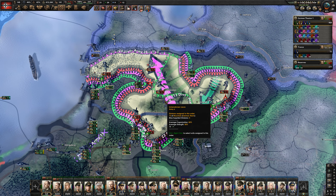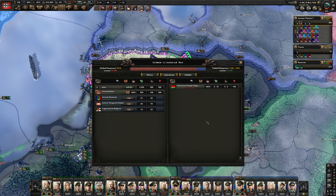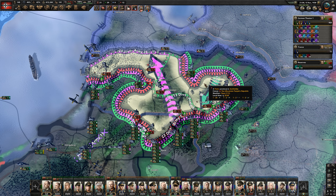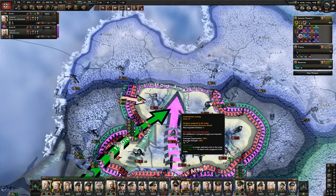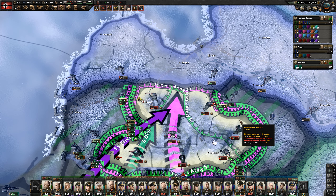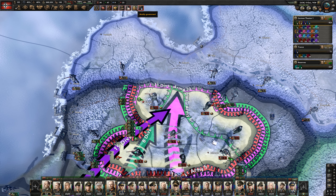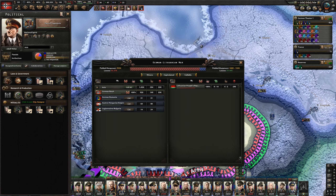Obviously if we flooded in everyone things would go much better, but I'm just seeing how it goes. We definitely need lots and lots of battalions. Honestly this sort of feels like the historical Winter War that the Soviet Union had with Finland. We are just straight up being incompetent and they're putting up a tough resistance. They've inflicted twice as many casualties as we have to them.